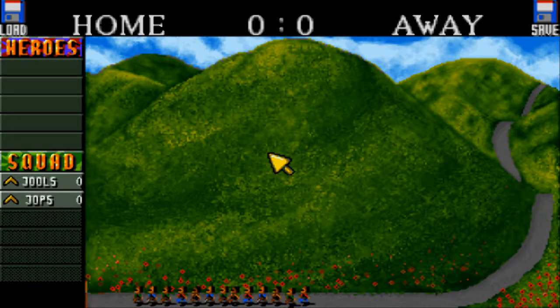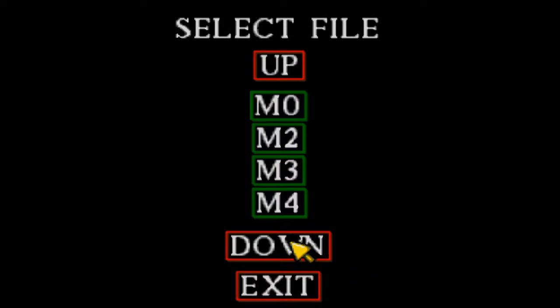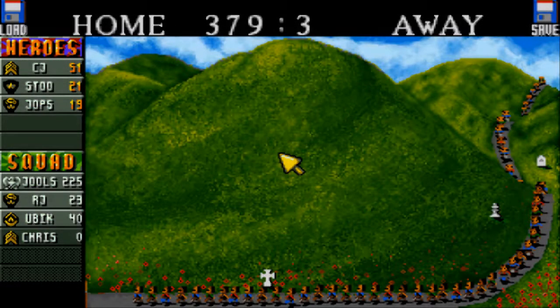Hey and welcome back to the next episode of Cannon Fodder Let's Play. In the previous episode we completed mission 6, so let's go with mission 7. We did lose one soldier CJ with 51 kills. Hope this mission will go better.